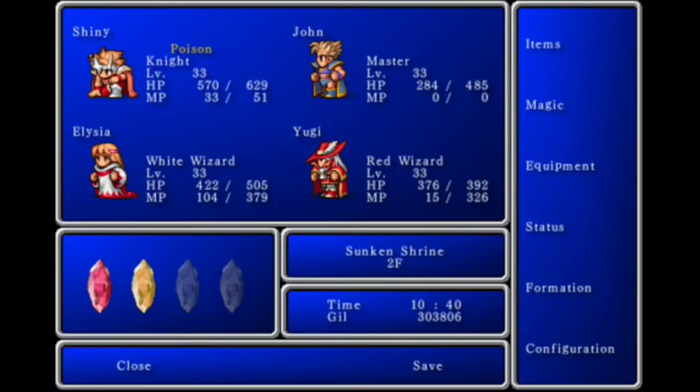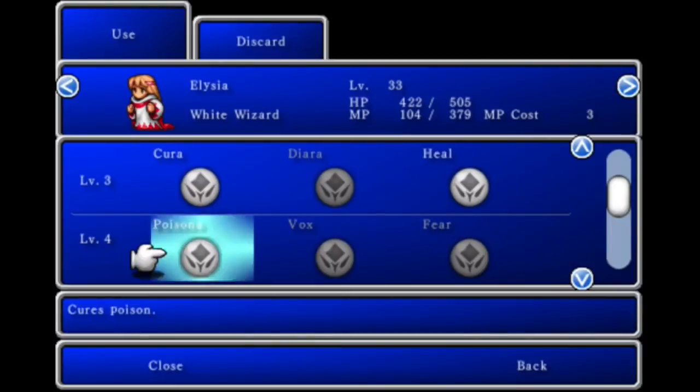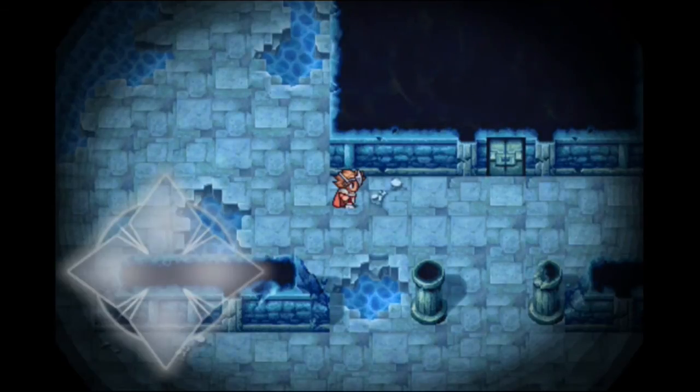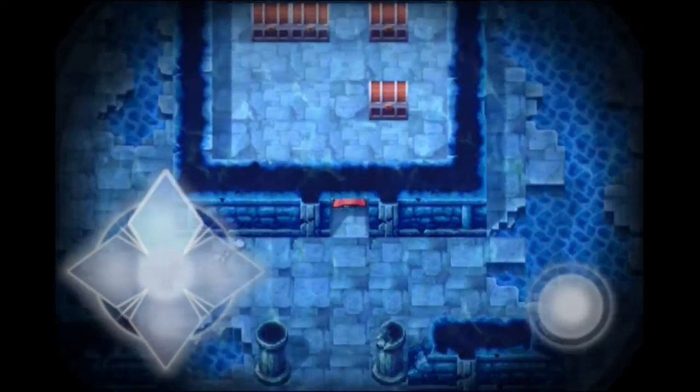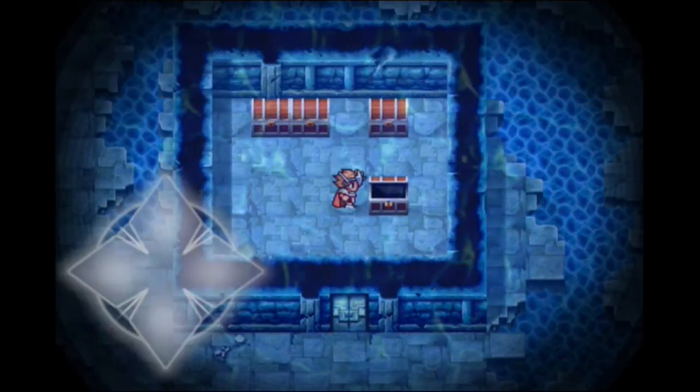John gained a level. However, we did get poisoned once again. The encounter rate is ridiculous — it's getting to a point where it's pretty boring. I would not advance at all if I kept all the battles in, just because of how crazy the amount of encounters are.